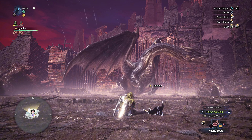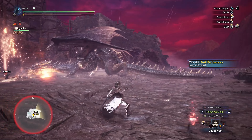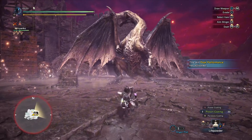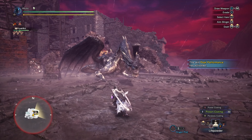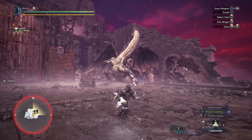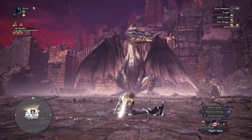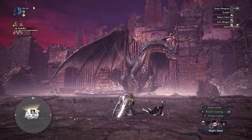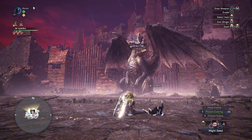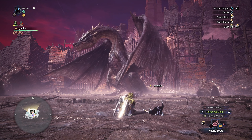Fatalis has two main stances. The first is where he's standing on his back two feet. The second is on all fours. You can get a wall bang in both stances, but if you wall bang him while he's standing on his back two feet, you'll get significantly less damage. Wait until he's on all fours to wall bang him so you get the most damage. Both stances have a variety of moves but they're not really that different.